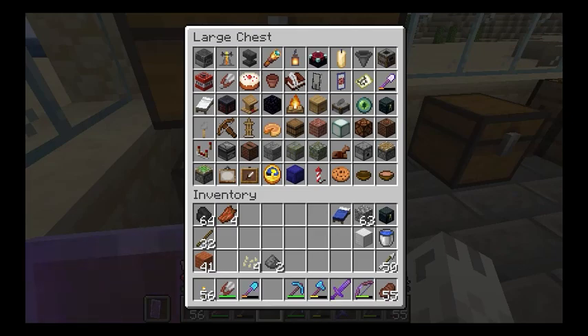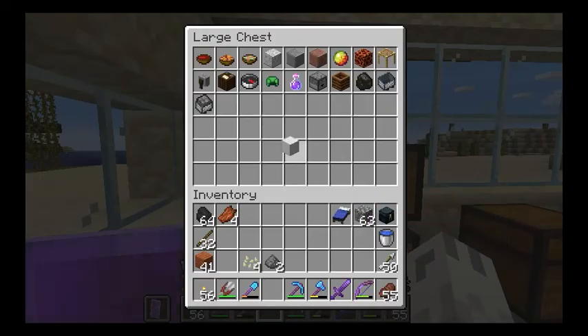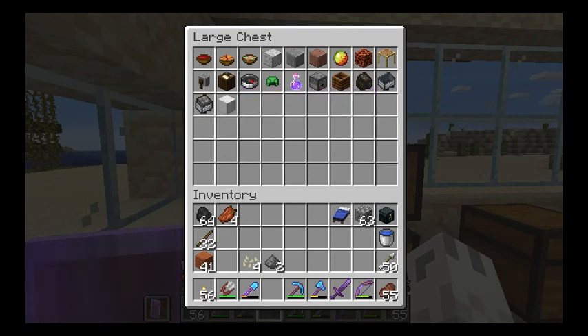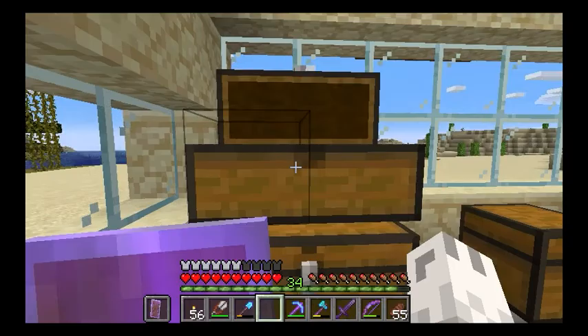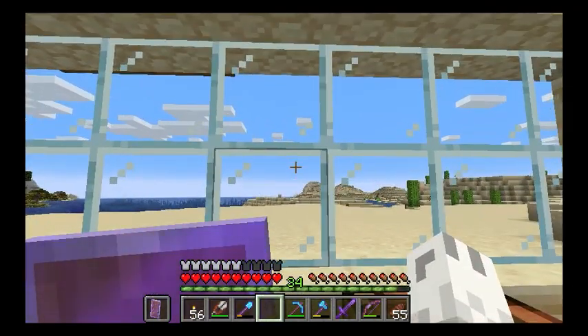Let's go into the corner chest — our first one is full with the first 54 episodes, and we're just going to put a block of iron in here. If you don't know how to make a block of iron, it's nine iron ingots. This is episode 74 — thank you so much for watching, have yourself a great day, and don't forget to subscribe. Bye for now.